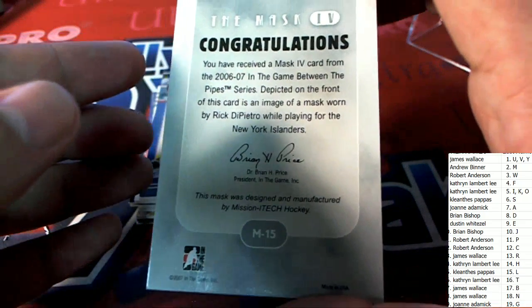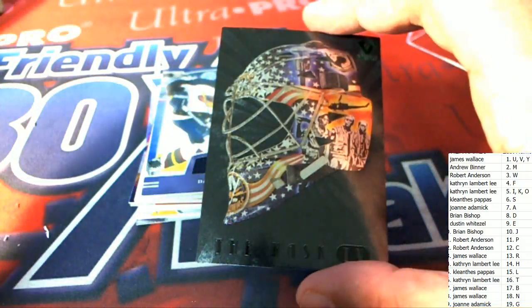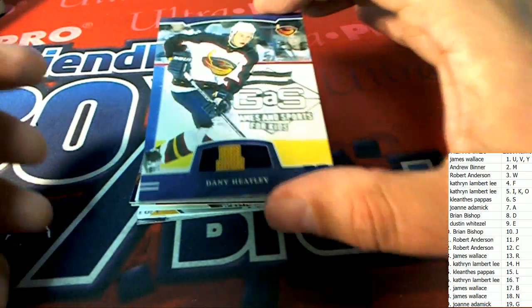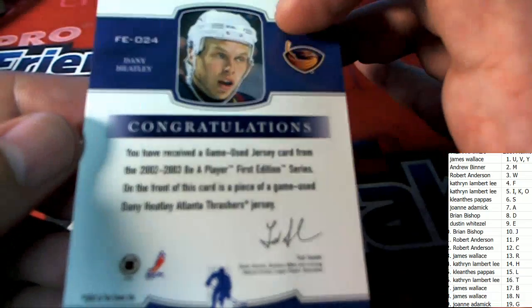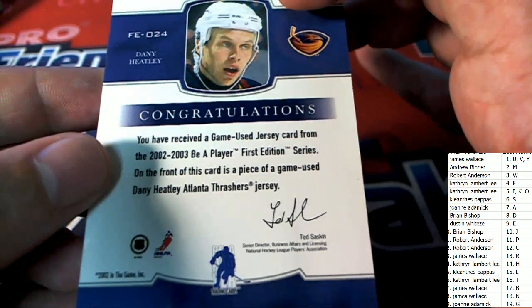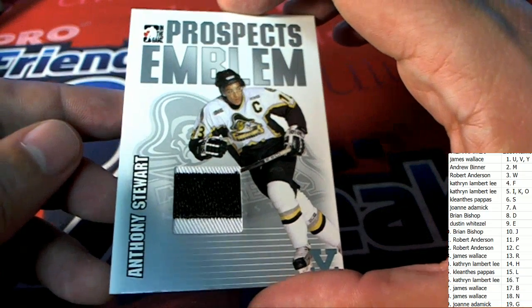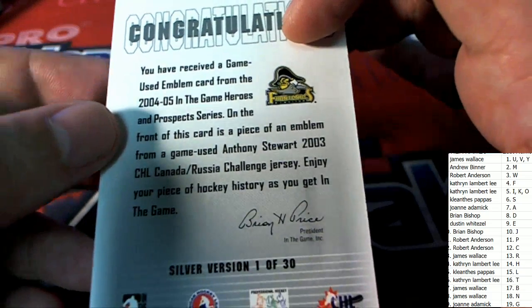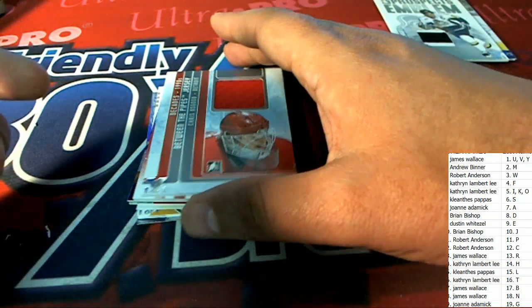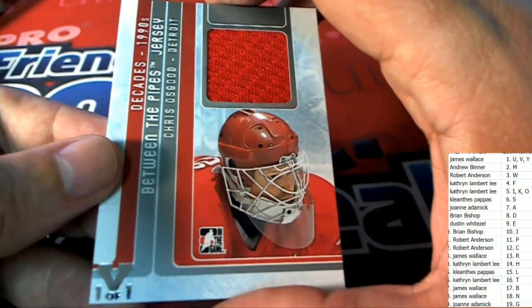Letter D owner, you have this goalie's item — for the Islanders. Nice treasure, look at this hit for letter H. Oh two, oh three Be A Player First Edition, letter S. You hit Cleanthus P — Prospects Emblem. Anthony Stewart, oh four, oh five In The Game Heroes and Prospects. Anthony Stewart — vault one-of-one stamp on this one too. Planters, you had a one-of-one.